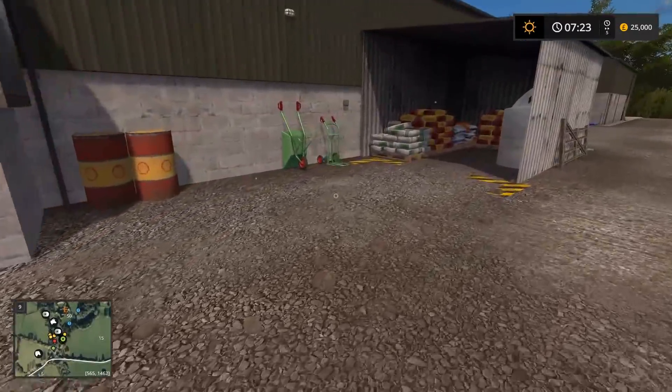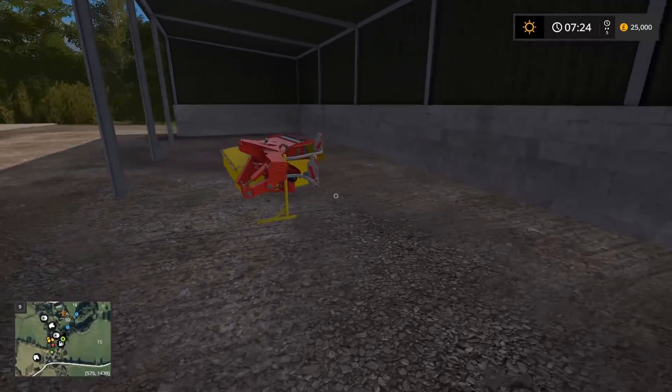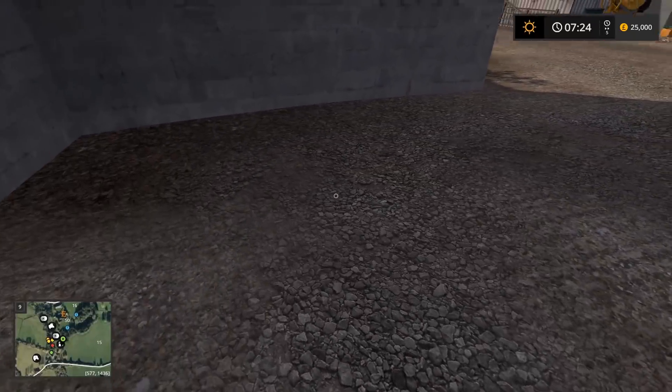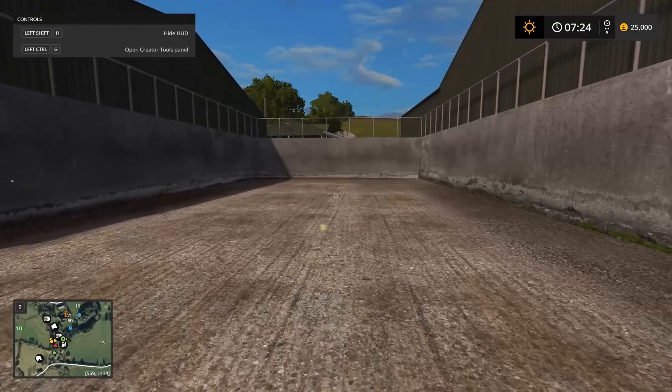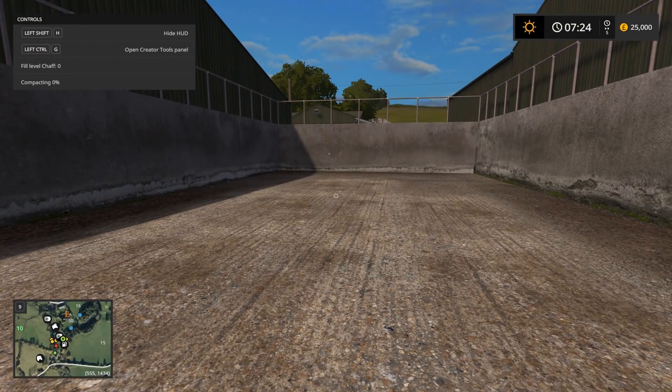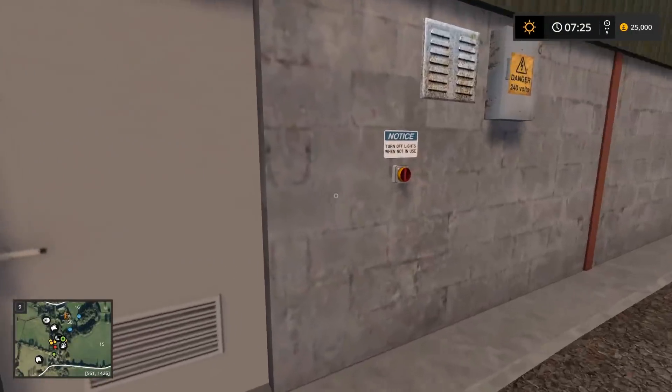We've got the fuel refill point there. There's another little machinery shed here for your smaller stuff — this is probably going to be where I keep my cultivator, plows, and things so they don't get rusty. We've got a silage clamp here — this is one of two in this yard, as you can see up in the F1 menu. There's a nice little puddle texture there as well.